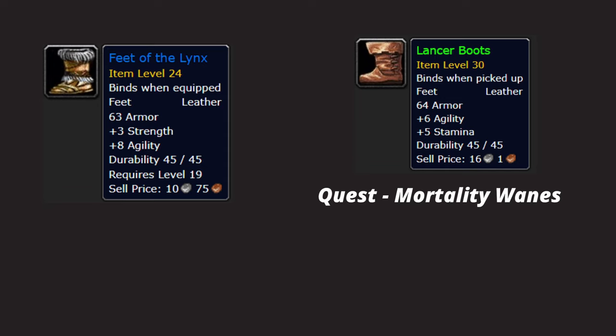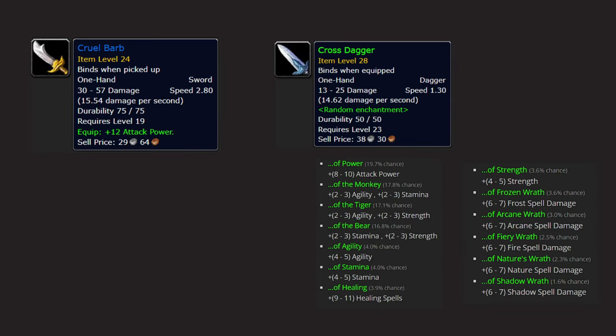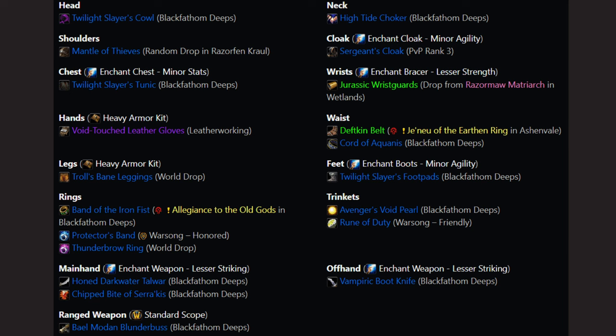Rings: first get the Silverlaine Family Seal, a boss drop from Shadowfang Keep; second get the Seal of Rin, started from the quest 'The Unsent Letter.' Main hand weapon: Cruel Barb, a drop from Deadmines. Offhand: Crossed Dagger of Agility or Power if you can afford it, otherwise any crossed dagger with agility and/or strength.